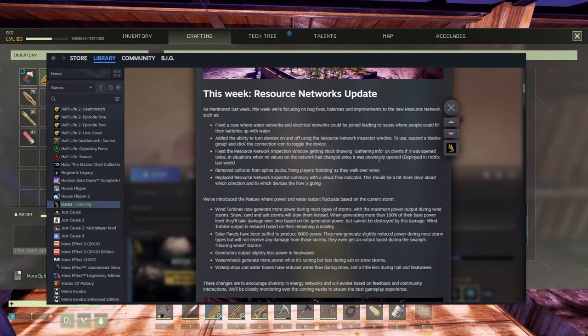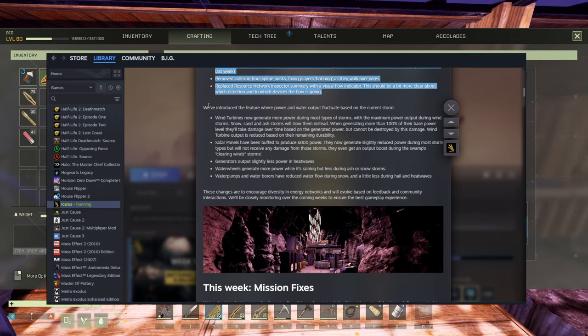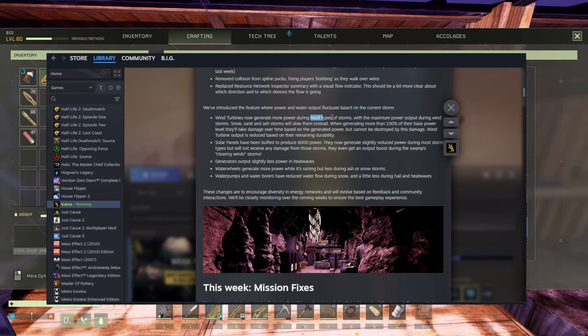Now comes the nasty part. Focusing box fixes — thank you very much. Balance and improvements to the new resource network — they fixed a bunch of stuff, thank you very much. They've introduced the feature where power and water output fluctuate based on the current storm, so each time you get a storm your power and water will fluctuate. Wind turbines now generate more power during most types of storms, with a maximum power output during wind storms — so when you have a wind storm they will make more power, which is just amazing.